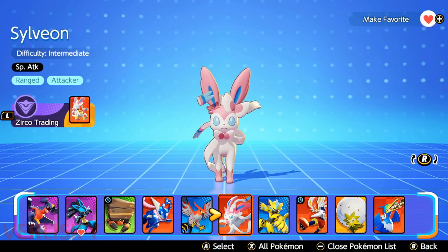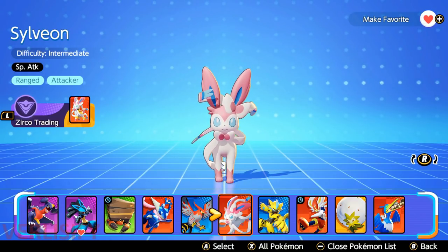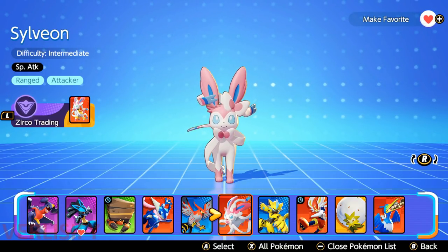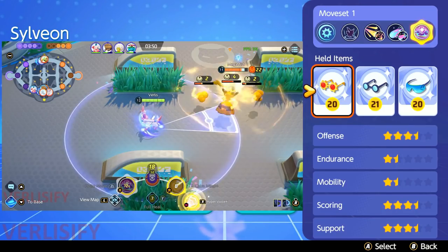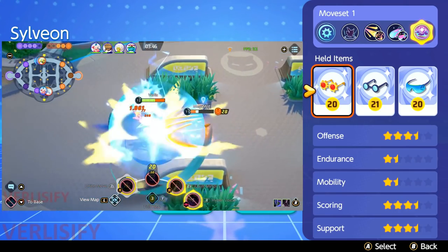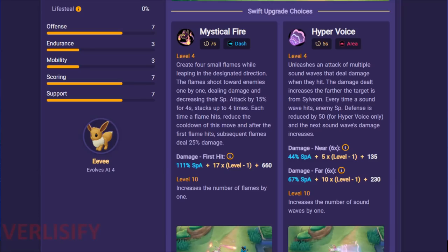This is your guide for using Sylveon in Pokemon Unite, and this thing is broken. We can show how broken it is with the moveset because triple glasses — the meme — is viable on Sylveon. This Pokemon puts out so much damage you can get away with it, and that brings us to unite-db.com where we can look at the values.